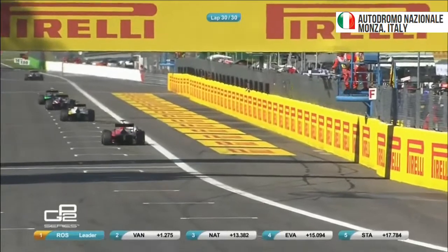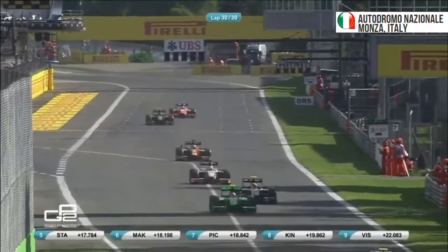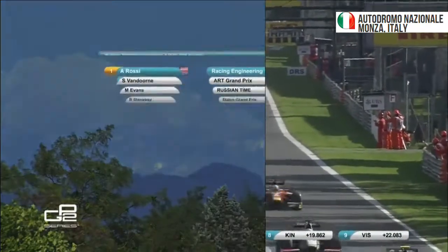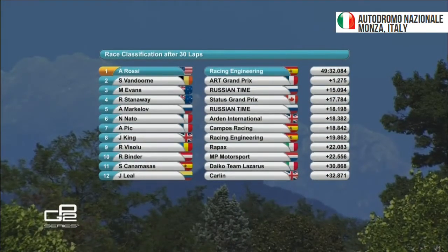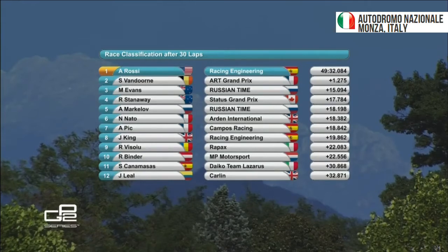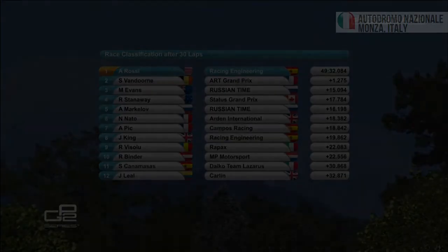The order shows where Nato ended up — so it's Evans in fourth, Stanaway in fifth, Markalov in sixth, Peak dropping down to seventh at the end. Alexander Rossi is first, Stoffel Van Dorn is second, what a podium for Mitch Evans in third — his first points since he won in Monaco. Artem Markalov is fifth, really strong again from Russian Time, back on form. Nato sixth with the penalty. Arta Peak seventh, Jordan King eighth, Robert Visoyu ninth — good point scoring for Rapaxe. And Binder driving for MP Motorsport scoring a point on debut.